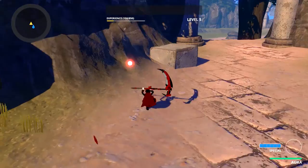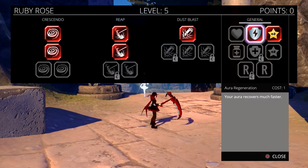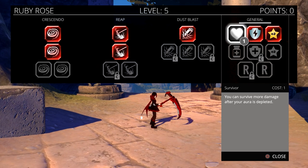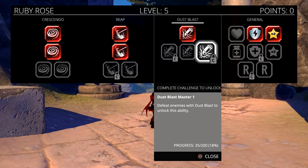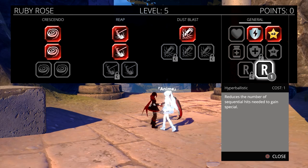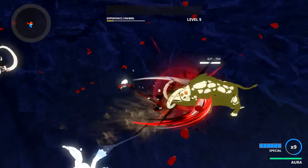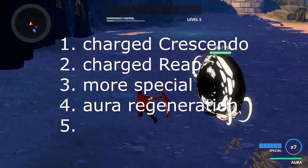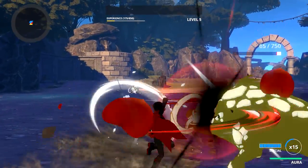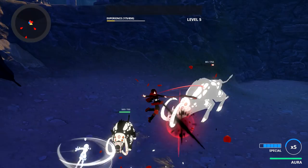Here's the final upgrade path: crescendo, improved reap, improve special, aura regeneration, survivor, lunging reap, then hyper ballistics, then improved special if you have enough left — then dust blast after that. Use reap on bosses as they get wrecked by it. Also, these larger enemies — just dodge out of the way and use reap on them.